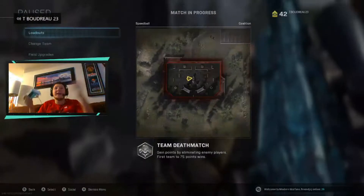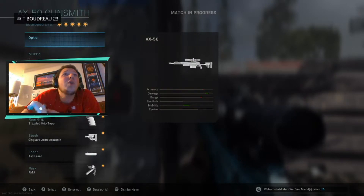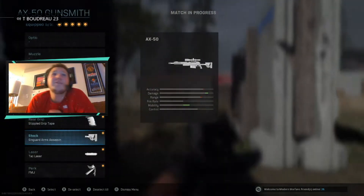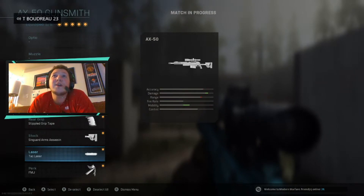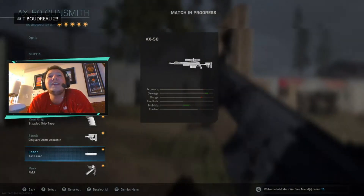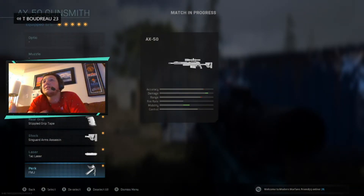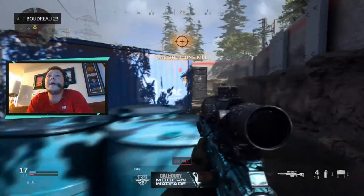I'm going to go over the class one more time. We're rocking the 17-inch factory barrel. For the rear grip we're rocking the stippled grip tape. For the stock we're using the Singuard Arms Assassin. We have the TAC laser. The max level for the AX50 is level 39. For the perk we're rocking FMJ, which is hands down the best perk for the gun in my honest opinion.